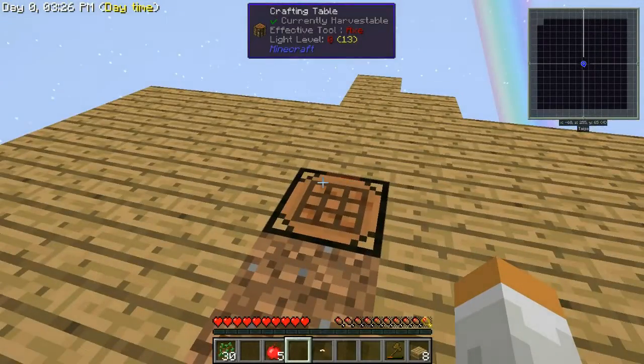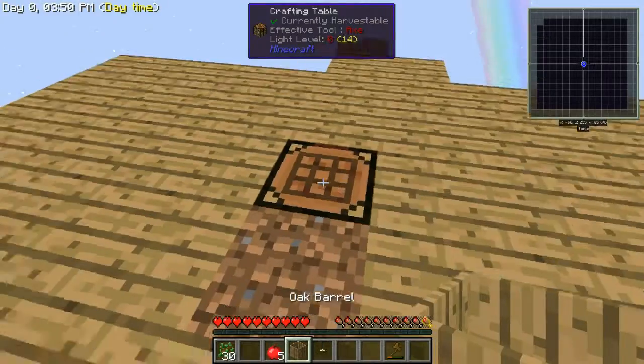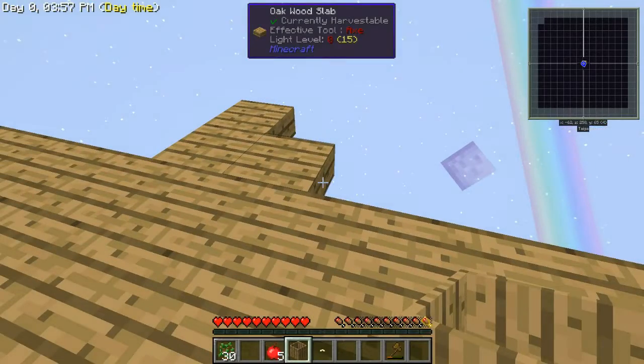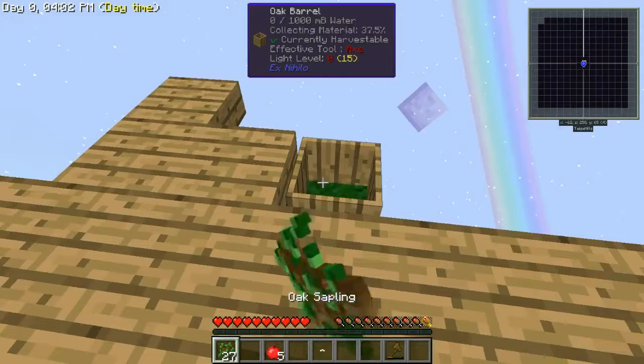Now we're going to make us a new set of dirt. In order to do that, we're going to need to make a barrel. It's our composting barrel. So we'll go ahead and set that right there, and we'll go ahead and load up some saplings in it and let that compost into some dirt.